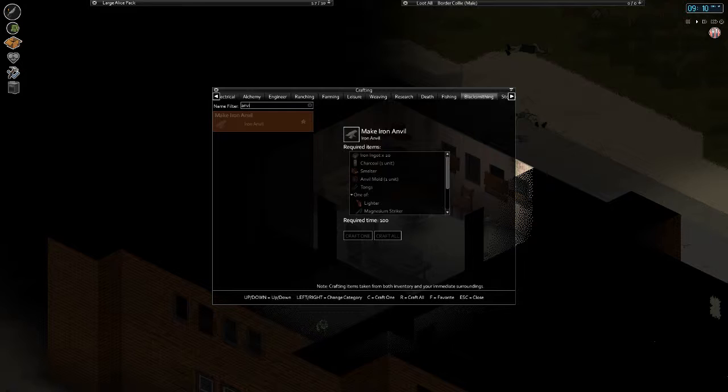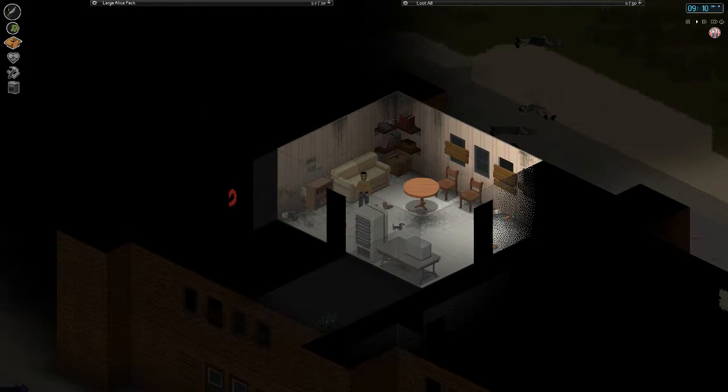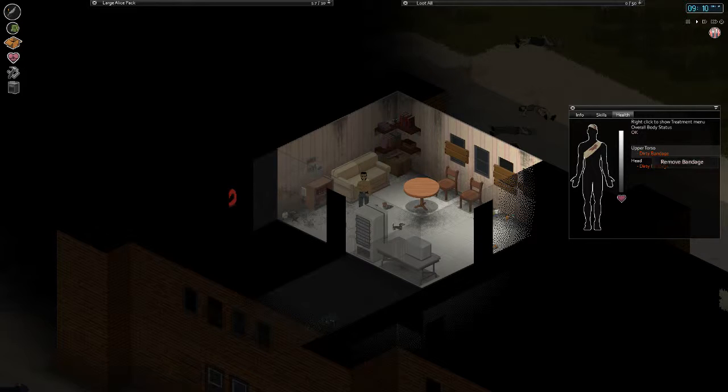Let's take a look at our anvil - yeah, we can make anvils now, so we will need a lot of iron. Right now I'm staying away from that because of our bandaging situation since we burnt ourselves so many times. We'll go ahead and take care of this first. Looks like it's all set - we just take that with the ripped sheets. Alright, that one's gone, so we're good there.